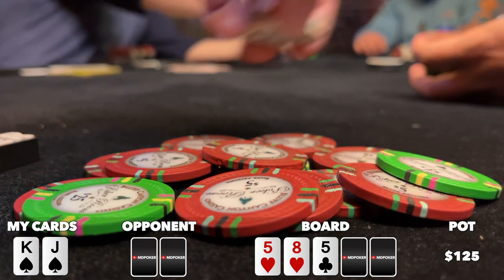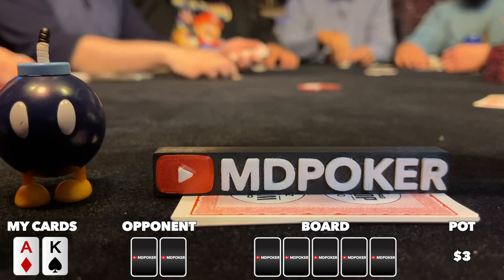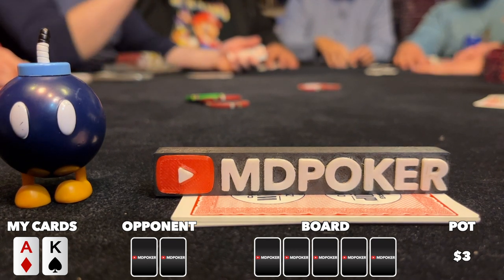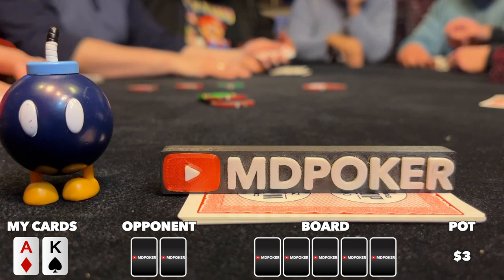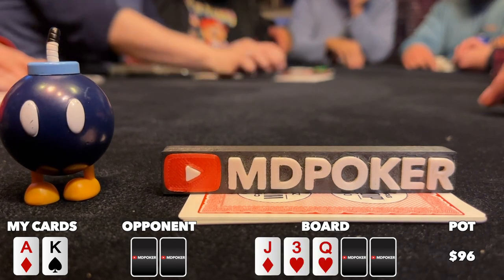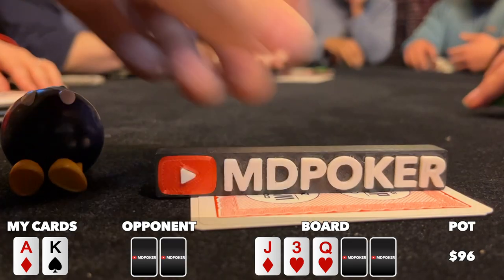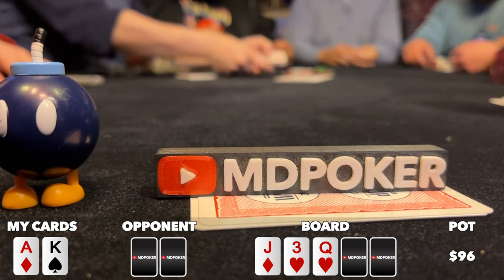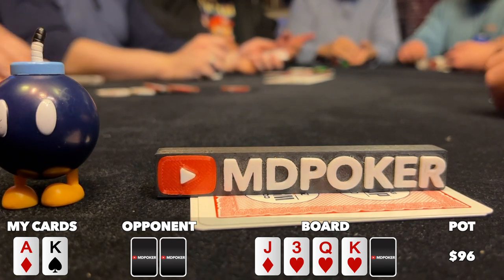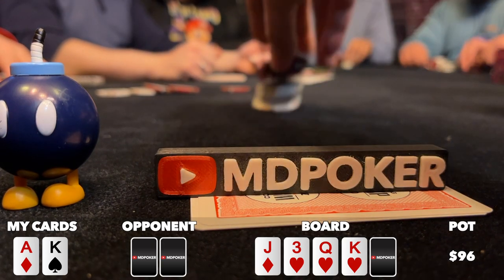Two players limp before the hijack raises to 10. I look down at ace-king offsuit in the cutoff and bump it up to 30. Action folds out of turn back to the hijack — not sure if this influences the small blind, but they cold call my three-bet, and the hijack calls as well. We go three ways to a flop of jack-3-queen two hearts. Action checks to me — this isn't the type of board I want to c-bet as a bluff against two players in a three-bet pot, so I check back. Turn is the king of hearts, putting a flush and straight on the board. The small blind leads for 17 into a pot of 96.